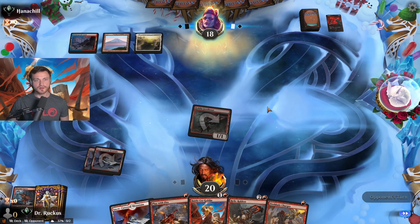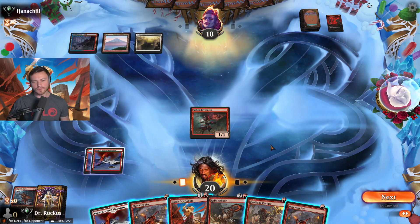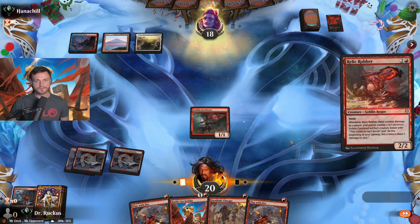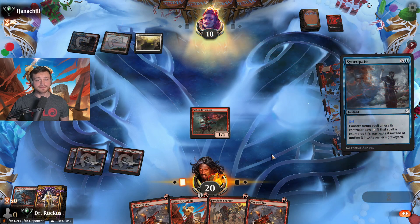If I tap out, we can get 1 Relic Robber online, which is a big deal — that's damage for the rest of the game. I suppose it can get swept up with Divine Purge though. They probably won't let us get that off, but I think we have to try anyway. Here we go. Stick for sure, maybe divide by zero. Syncopate — straight up counter. Okay.